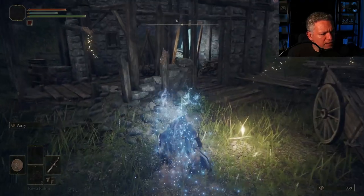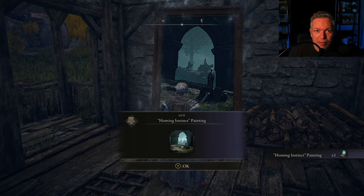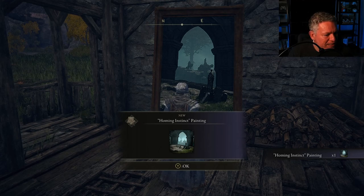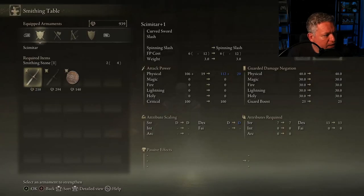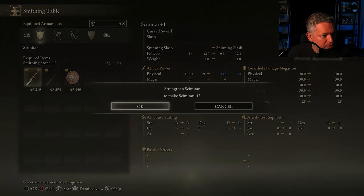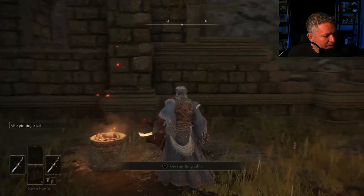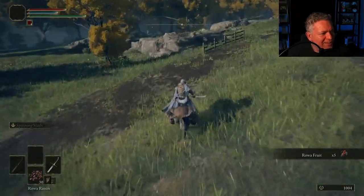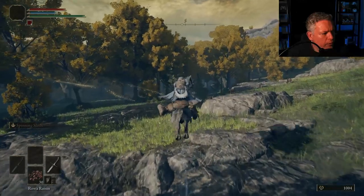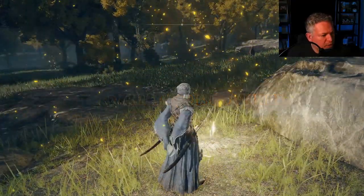I went back to the Church of Ella and used the smithing table again — now I've got a plus one scimitar in my left hand and a plus two in my right. I also activated a nearby site of grace — this is a good one to mark on your map because you'll want to come back to it later.